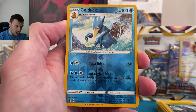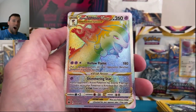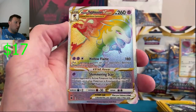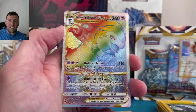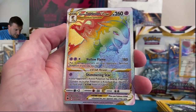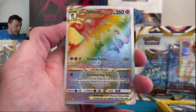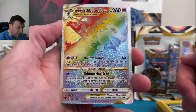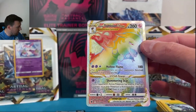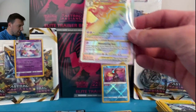Golduck in reverse — and there it is: rainbow Typhlosion V-star! Unbelievable! What is going on? Hisuian Typhlosion V-star rainbow rare — that is stunning! What a beautiful card. Oh my gosh, this is why — if you're not new to the channel — I always say: buy products at release. This stuff is loaded at release.